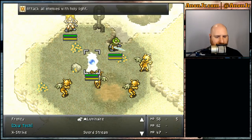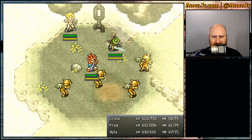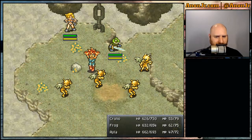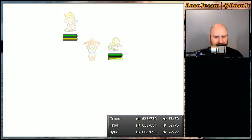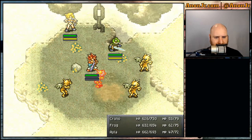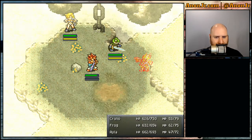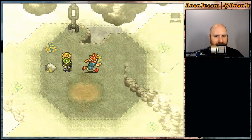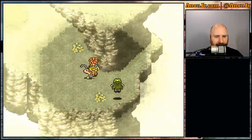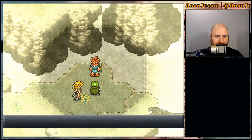I'd normally loot these guys but I'm trying to move this along because we're 12 minutes into the episode and I really do want to get to the end of Mount Woe. Sorry guys — have you met my nuke? There we go. Nothing else down that way — there's our barrier sphere.